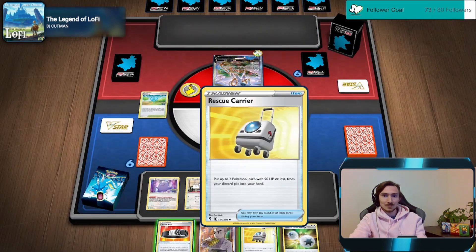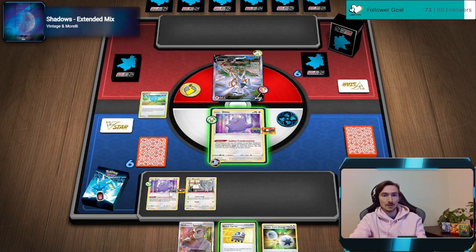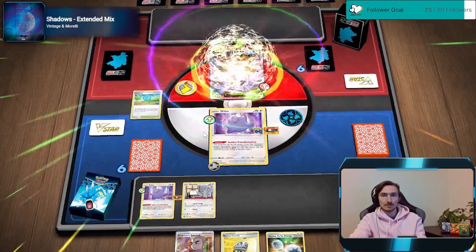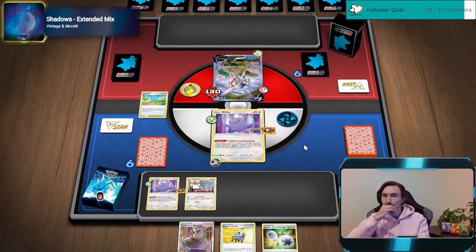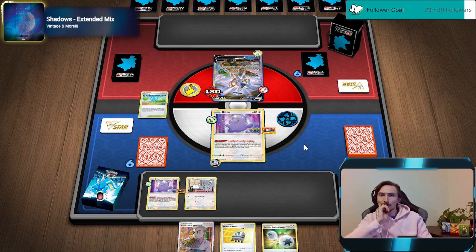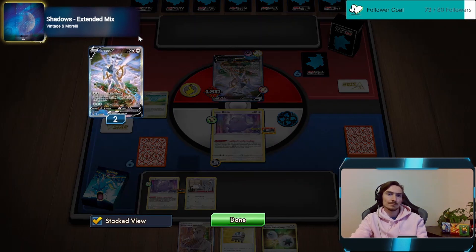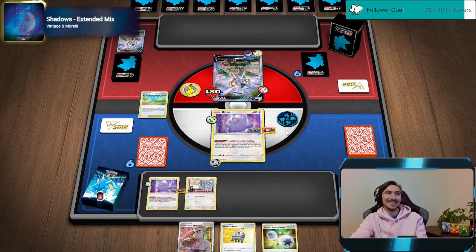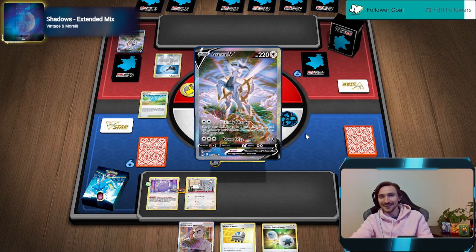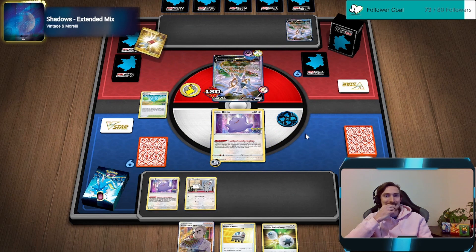That's pretty sweet. We ignore the Rescue Carrier to get that back, so if he knocks us out - Rescue Carrier, get that back, get a Ditto back. Maybe we shouldn't have played that - we did see that he has Tool Scrapper. These Scrappers both kind of suck. He's on four prizes? Okay - yeah, I shouldn't have put them all down.